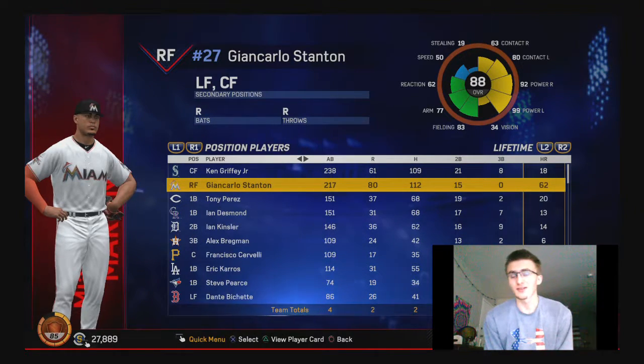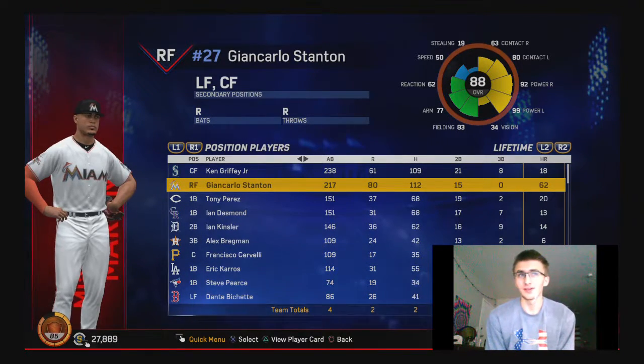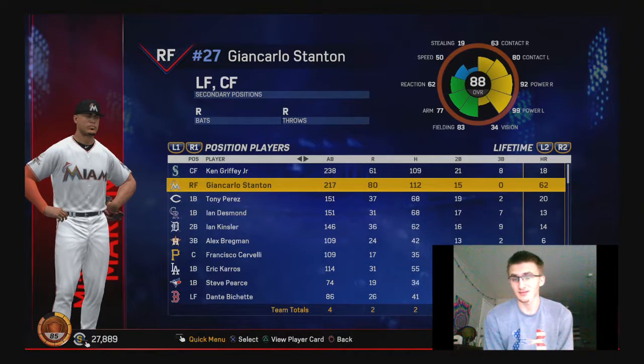As you can see here, Giancarlo Stanton has 62 home runs and 217 at-bats. So that's above 25% of the time that he's getting a home run. That's a little ridiculous for a baseball game. More than half of his hits are home runs.